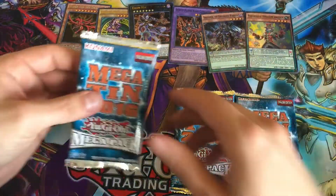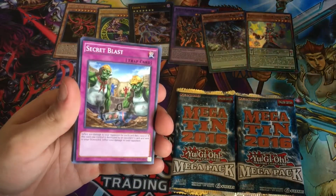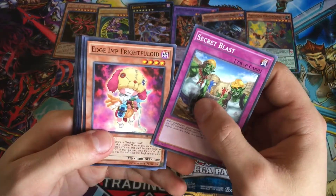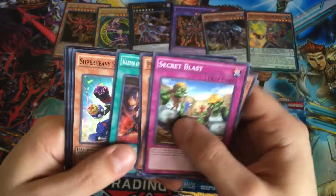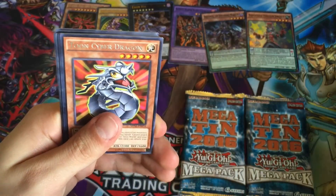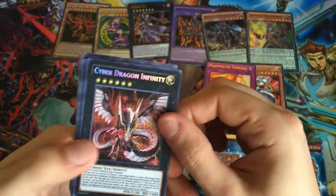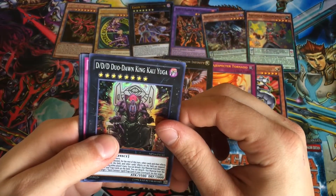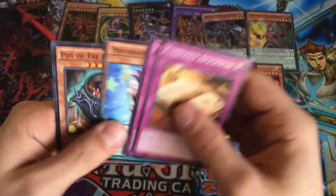Opening our first Megatin pack — you get 16 cards guaranteed with a rare, ultra, secret, and super. We've got Edge Imp Fright Floyd, Performapal Thunder, Hino Karma the Destruction Swordsman, Super Heavy Samurai Magnet, Super Heavy Samurai Blow Torch, Toon Cyber Dragon, Magispector Tornado Ultra Rare, Cyber Dragon Infinity — oh my god — DDD Duo King Kali Yuga, Performapal Pinch Helper, Performapal Trump Girl, and Pot of the Forbidden.